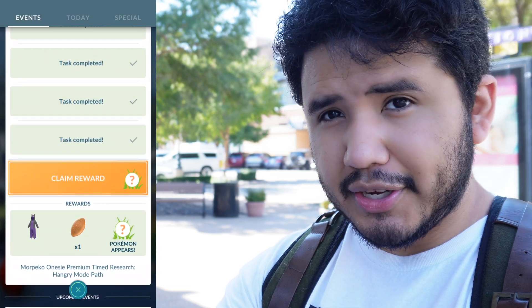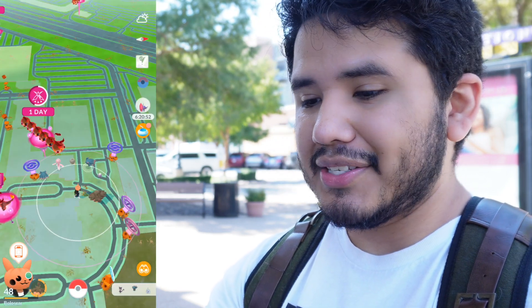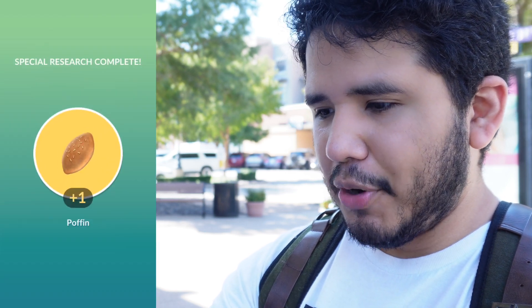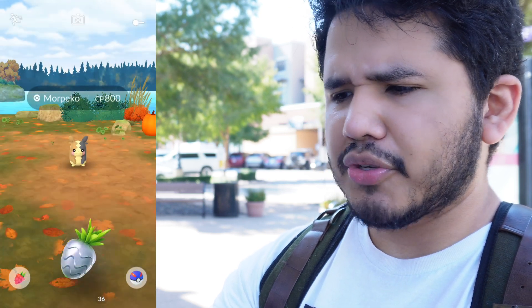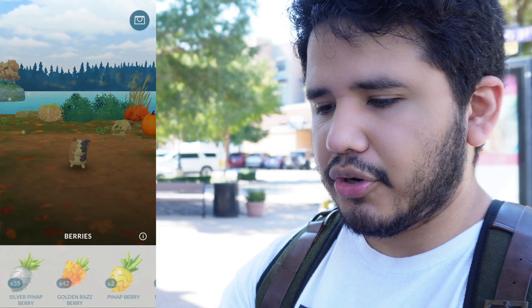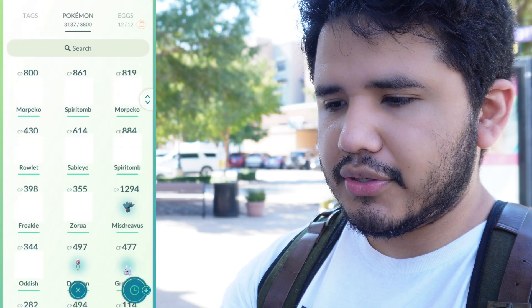Is this the Spiritomb, guys? Still no Colgate Blue, dude. I want this thing so bad, you have no idea. We get the onesie - there it is! A Poipole! And Morpeko, 800 CP. Now it goes to my last one - I have no idea what the hundo is. Let's go ahead and check some IVs. I think I got everything.